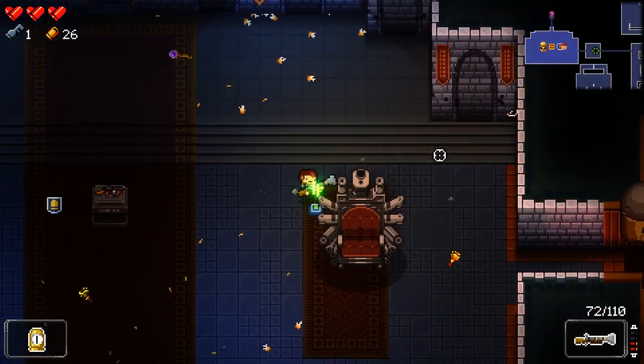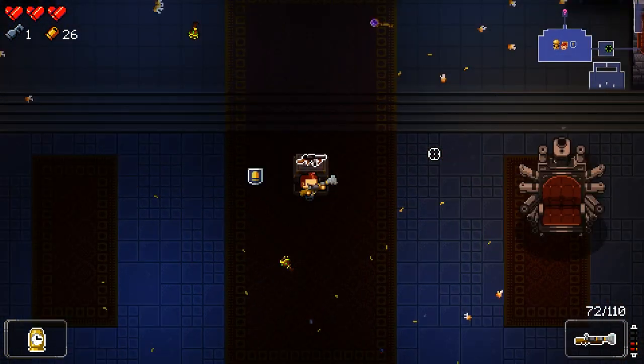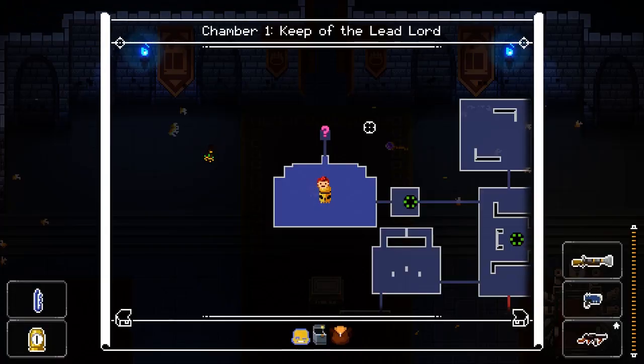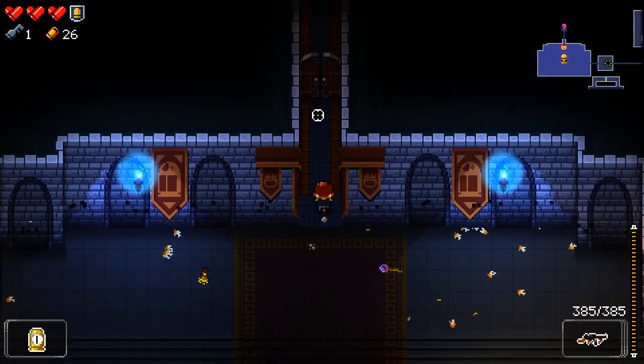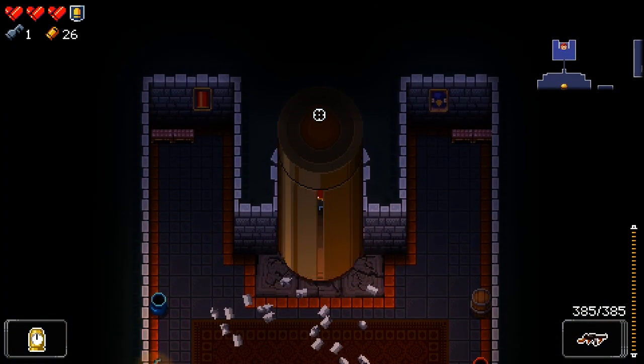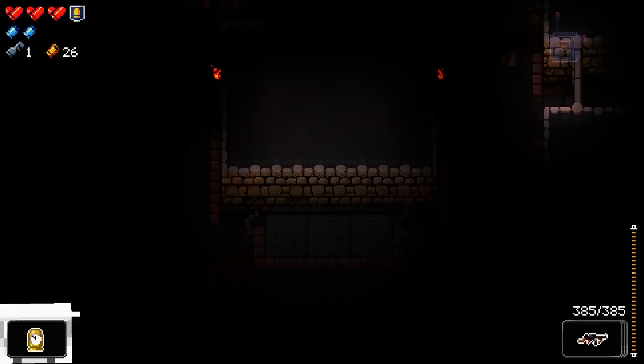We get our health, we get a credit, we get the Thompson submachine gun. That's adorable. Let's get out of here. Things are looking good. I like that little load screen.